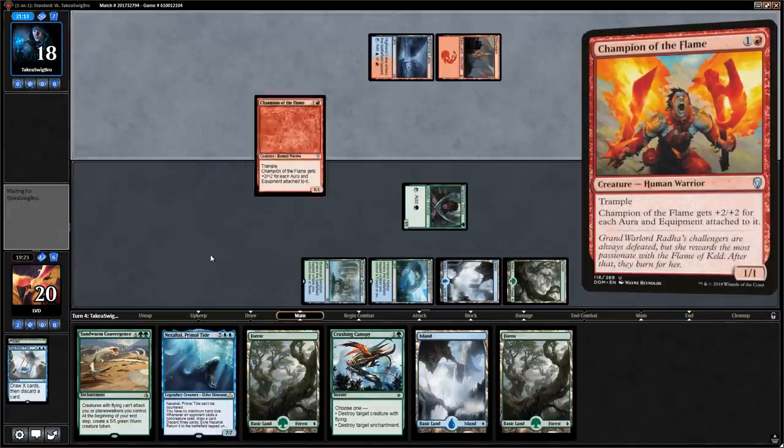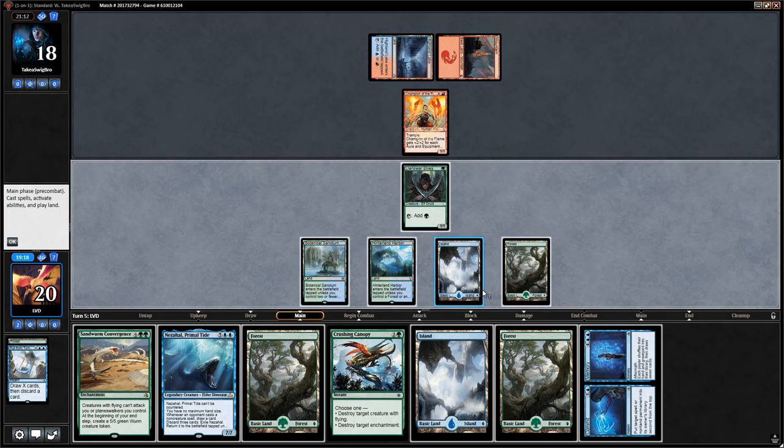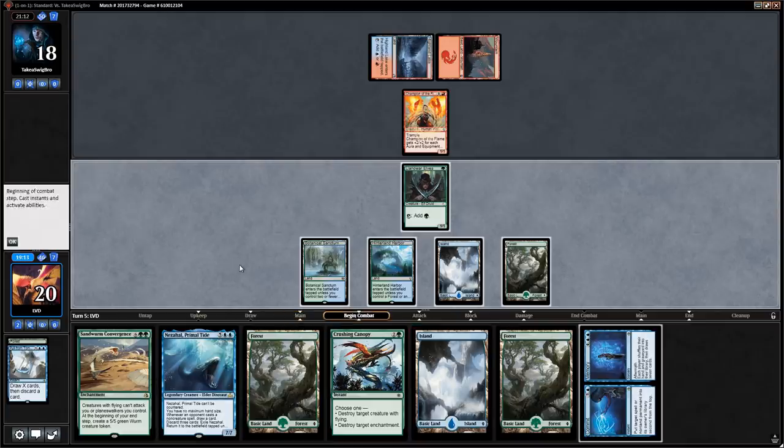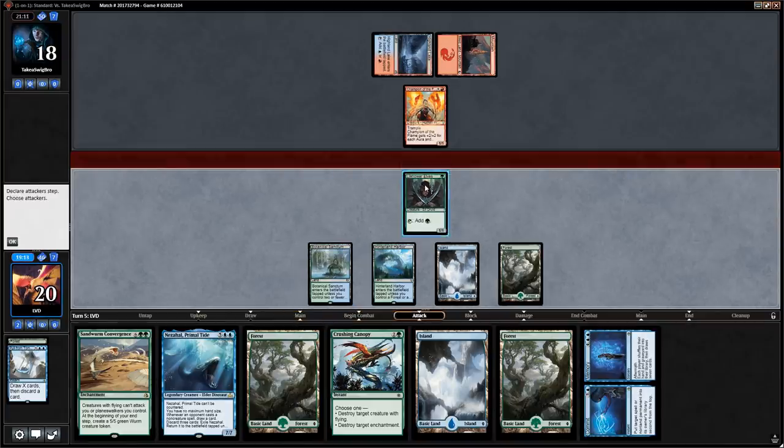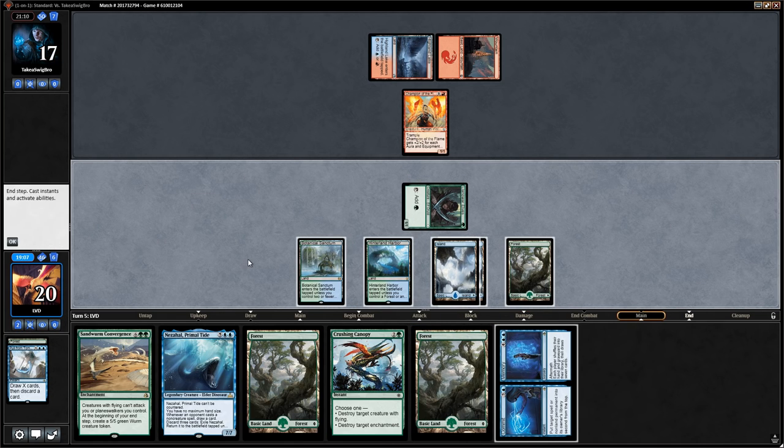Next turn we'll have five mana. We cast Pull from Tomorrow for three main phase to find ramp cards and play around any Spell Pierces. We don't find ramp spells but ensure we can keep playing lands every turn. Opponent plays Champion of the Flame, and Commit // Memory is a nice answer, so we attack with the elf and keep up Commit and Crushing Canopy.